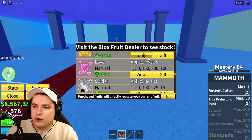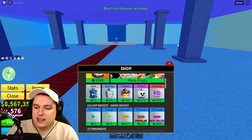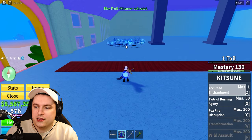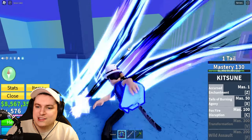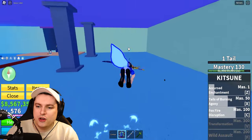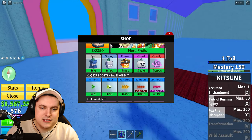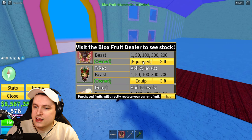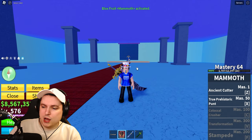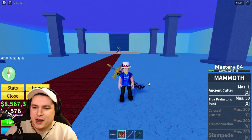Compare that to the kitsune fruit — my favorite so far — which has all the abilities you want, plus a left click that is incredibly strong. Sadly the mammoth doesn't have that, which is a little disappointing. But maybe it can make up for it once we unlock the Colossal Crusher — and that's my goal right now.